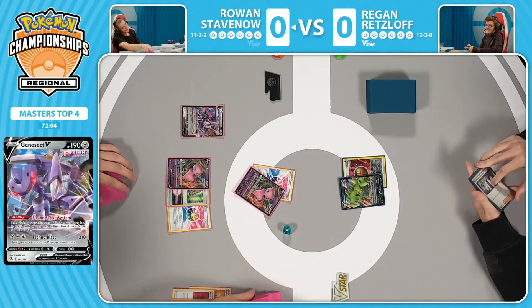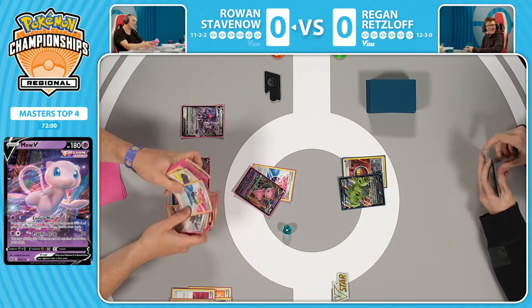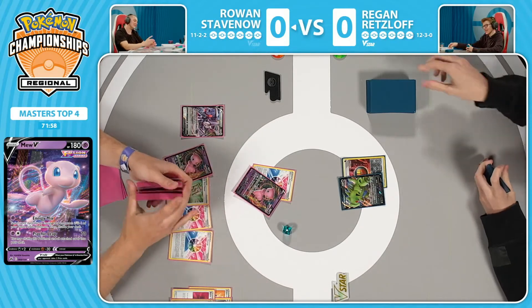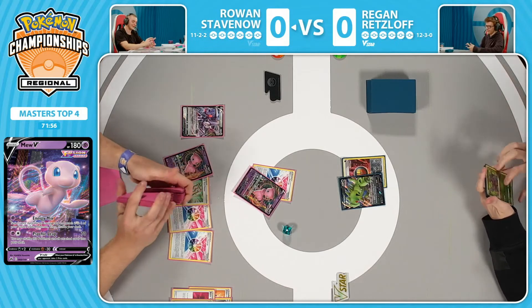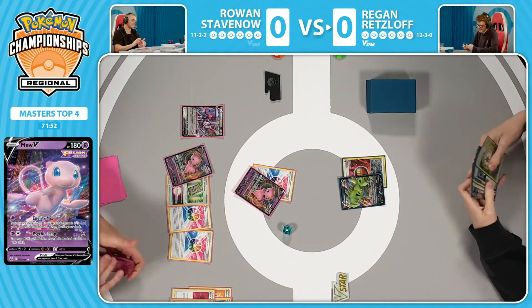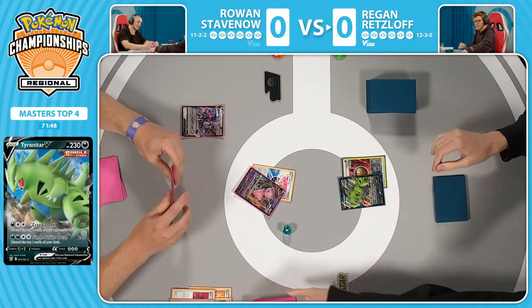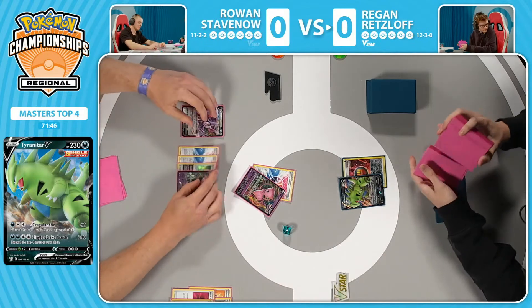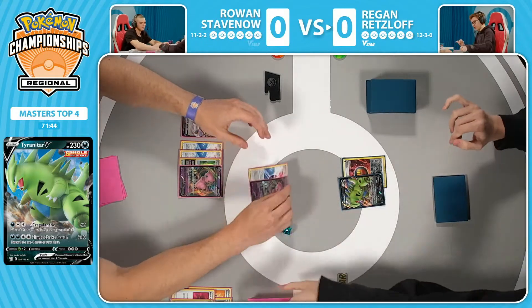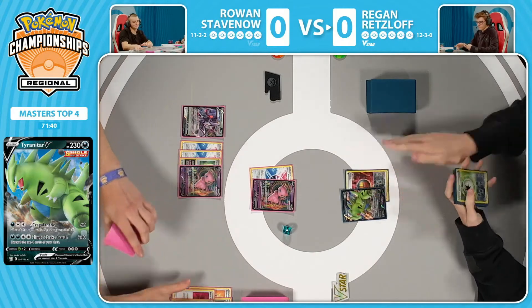They did have to shuffle the deck — that means it's not the Genesect. Looks like we are going for an Energy Mix, an attack I haven't been able to say in a minute despite Mew being in the meta. Able to attach an Energy from the deck, and looks like just grabbing one more Fusion Strike Energy. We've been seeing no Energy Mix now that the Double Turbo Mew version has been so popular. You don't play any Psychic Energy in your deck, so you can't really utilize that attack unless you're copying it.